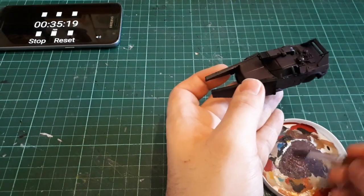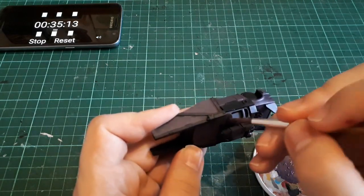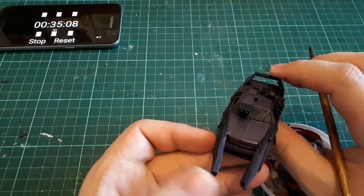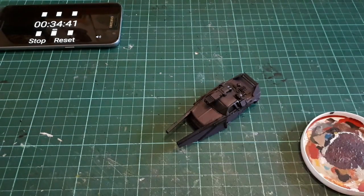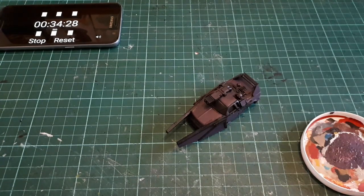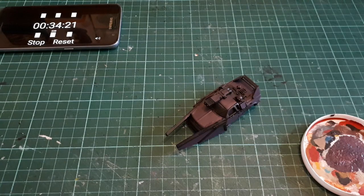We're almost at the five-minute mark and we haven't got any other colour down on the car yet, just this violet. The windows — I suppose I'll do those black, maybe. So now we have to think, what's the next colour going to be? This is not an easy challenge. Let's go for that secondary colour, which is a redy, orangey, messy, yucky colour. It's the best way to describe it. Let's get that down.